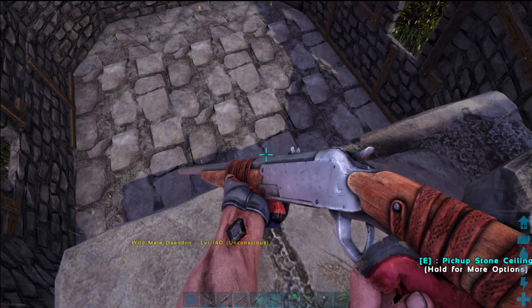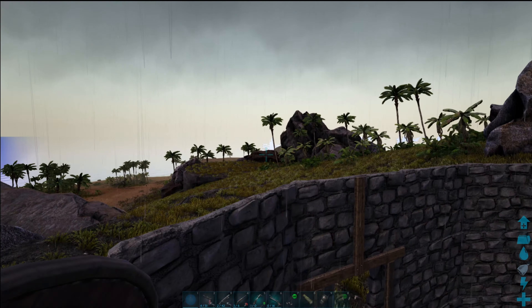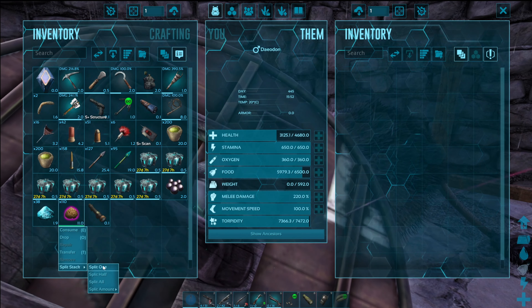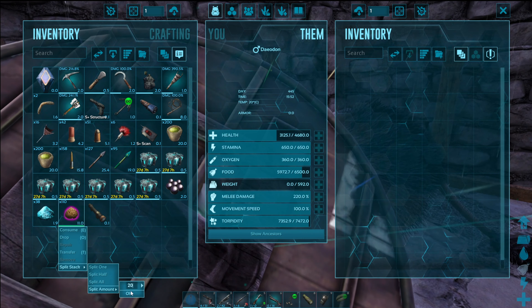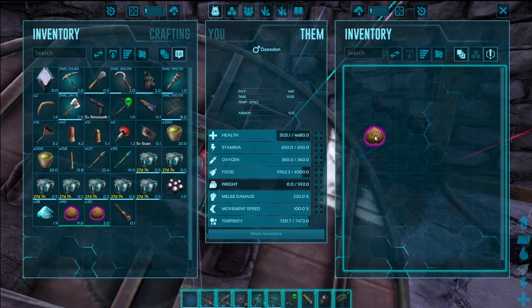Always remember to check the tame's torpor when shooting it. You don't want it to go to sleep and then hit it again, as that will reduce its taming effectiveness. Since we're able to drain the Deodon's food with its own ability, this is our first real exposure to the starvation mechanic for taming.